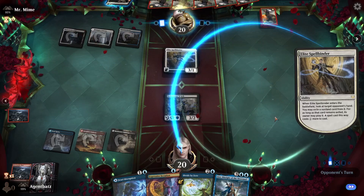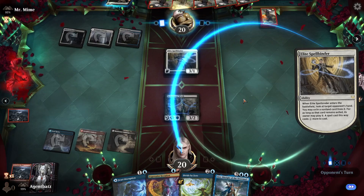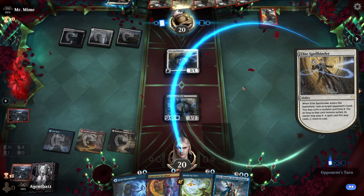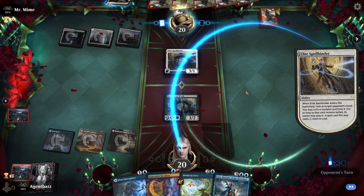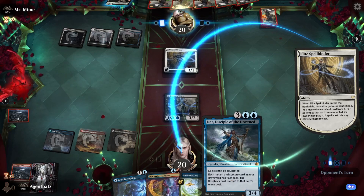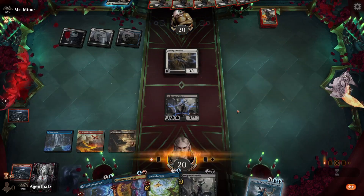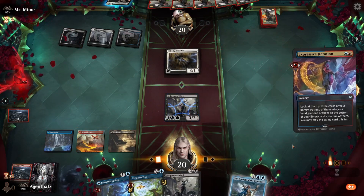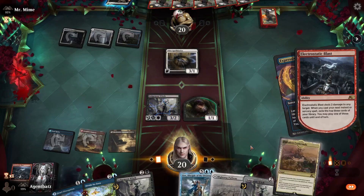Let's play the Witch then. This only triggers when you play your next instant or sorcery — maybe I can double that. It has to be Expressive Iteration or Lear. Lear would be good. I would like to play this card: trigger the Witch and trigger the Blast.